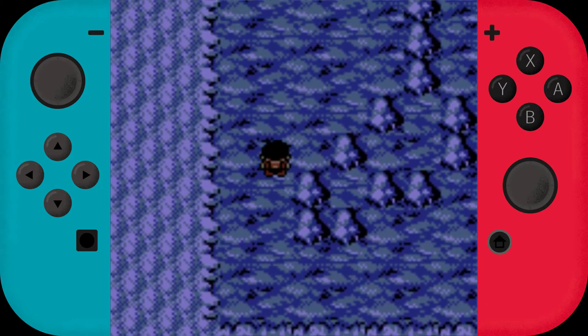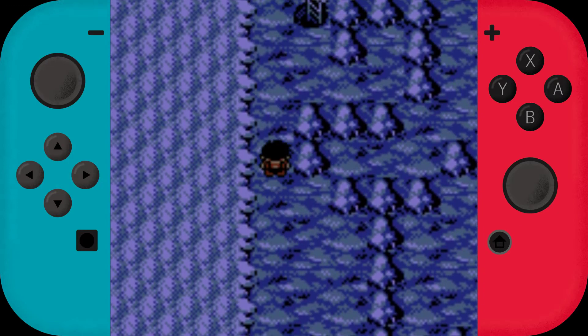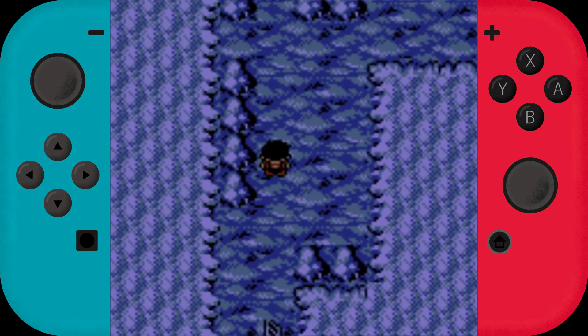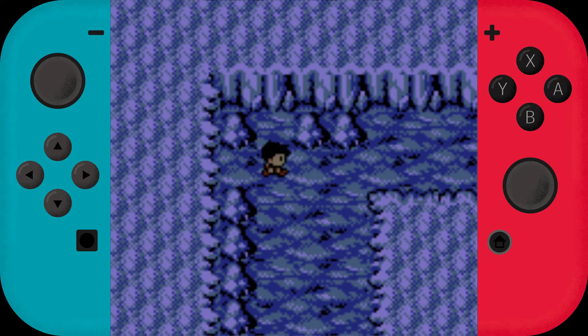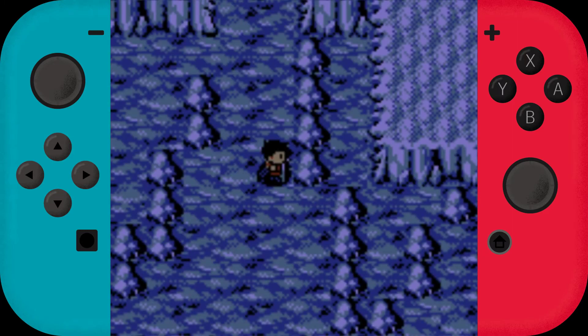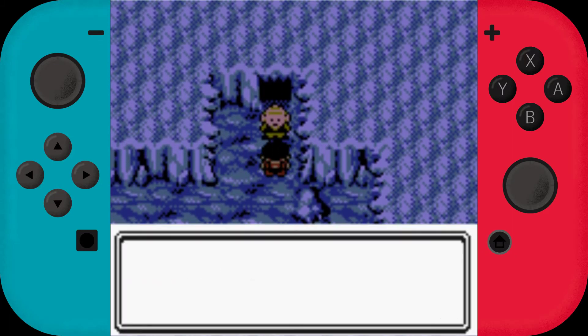This reminds me a little bit of Cerulean Cave when I look at all the rocks here. Please don't let there be billions of Zubats. No secret item here either. Maybe here? Nope, no gold token. Where does this lead? Hold on.